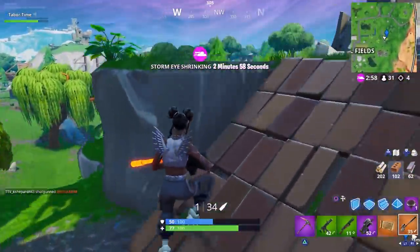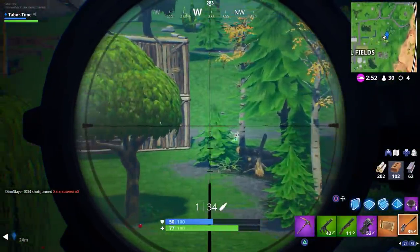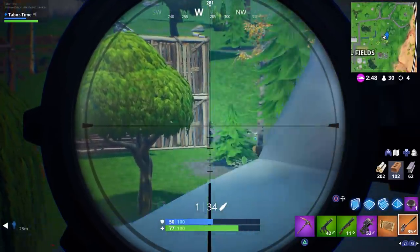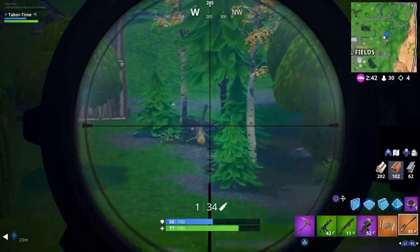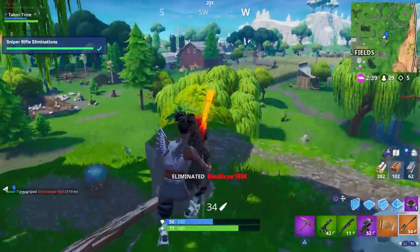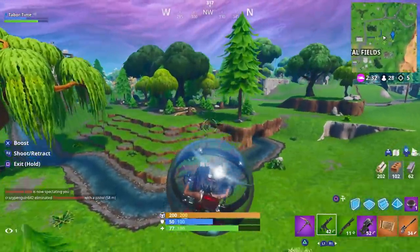Let's see if we can get one of these guys over here. There he is — go ahead, drink a shield or something. Oh, leg shot! Do you see me over here? Drink it. Got him! Oh, I wish I had glider redeployment so I could check out the Milano again.